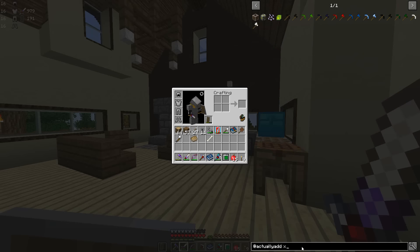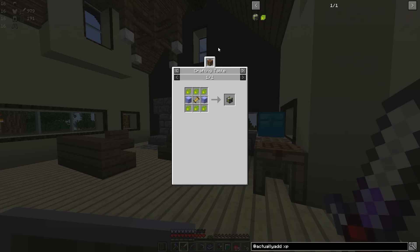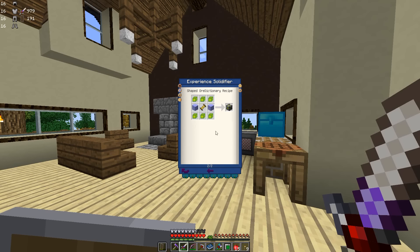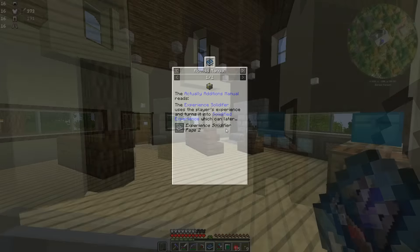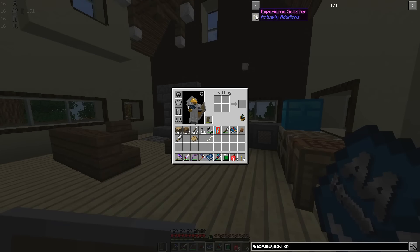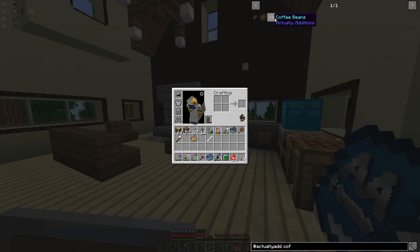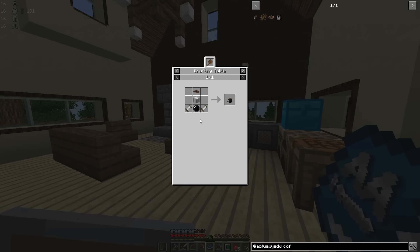You also have access to the information in the Actually Additions manual from JEI. So if we look at the XP Experience Solidifier and go to the other areas of JEI, we can see it's showing us the entry from the Actually Additions manual. We can go right in there and it'll open right to that page. In addition to the XP Experience Solidifier, I think I also want to make a coffee machine — not for practical purposes, but just because having a coffee machine would be really cool.